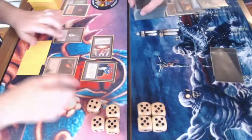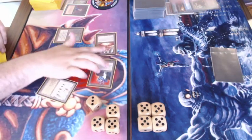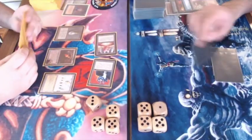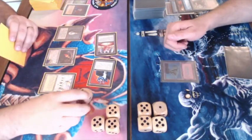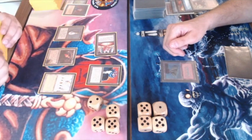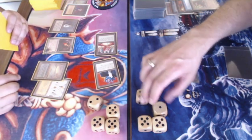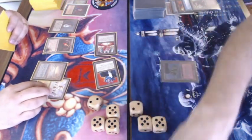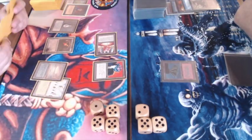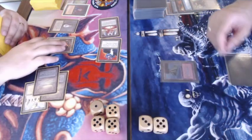We see the Su-Chi hitting the board after that Workshop. And to make matters worse, there's a Library of Alexandria. His hand is pretty empty, but he probably has time to sit back and get those cards back. He is taking damage from the Mana Vault — remember, Workshop mana can only be used to cast artifact creatures, so it can't untap the Vault. He's already down to 12.